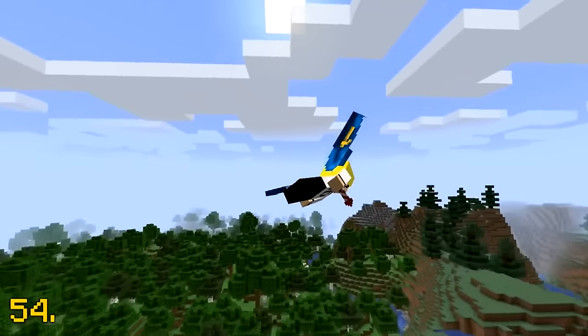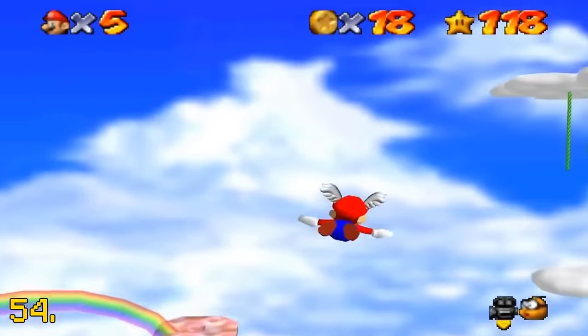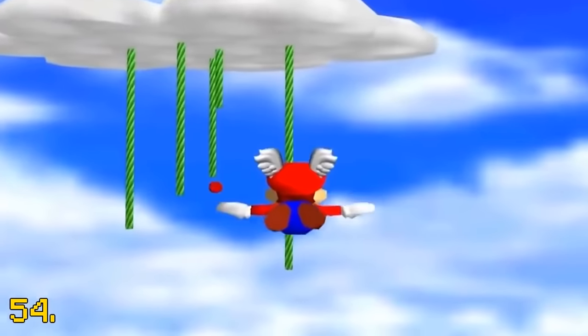The elytra wings are actually a reference to the wing cap item Mario wears in Super Mario 64. Great game by the way.